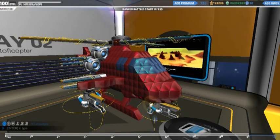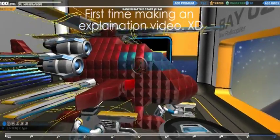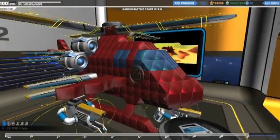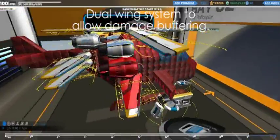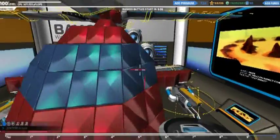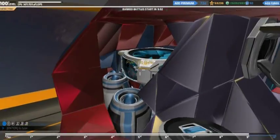Hello everyone. Today in Robocraft's Garage we'll be looking at this helicopter showcase. People have been asking what happens if you start combining hovers with aerofoils. As you can see here, the external of this helicopter has the aerofoils and rudders, while inside it has the hovers.